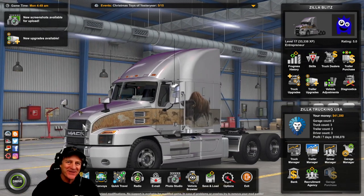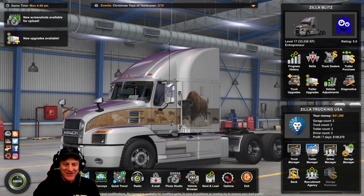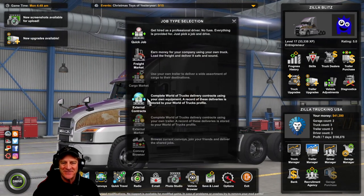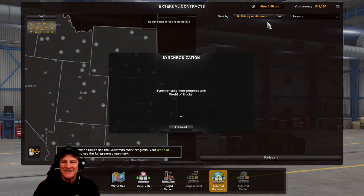Hi everybody, I'm Zillow Litz and welcome to another episode of American Truck Simulator. It's been a little while. Today we're going to try to make some money and make some progress in the Christmas event, so we're going to jump right in and grab an external contract.